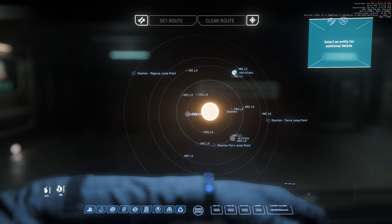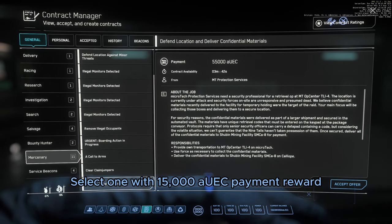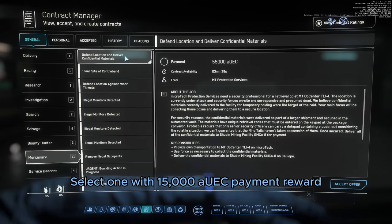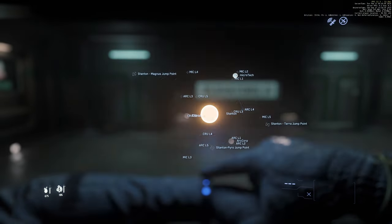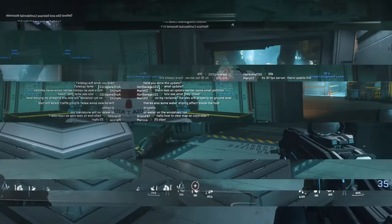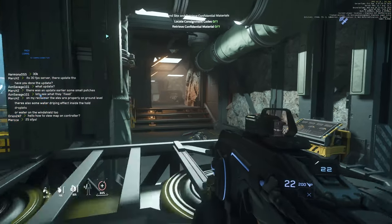Under the mercenary tab in your contract manager you will find a mission with the description 'protect site and procure consignment' or 'support security forces and secure confidential material.' The mission description can vary from one system to another, but you will be executing the same operation: first, secure the location by eliminating hostiles; two, extract the passcode; three, retrieve the mission items; and four, deliver the mission item to a designated terminal. It may seem like a lot of work, but if you're just looking to farm unique armor sets, the execution is actually way easier than you think.